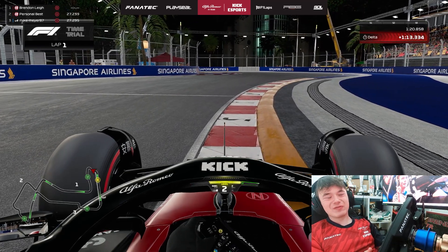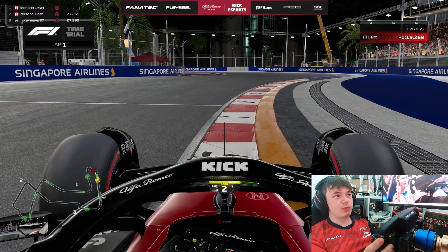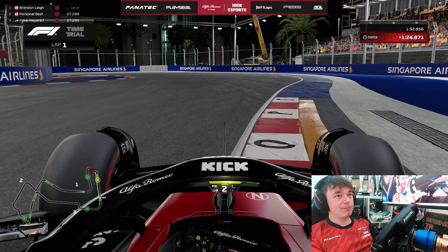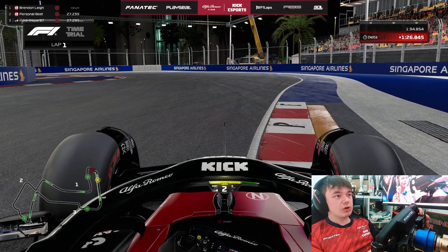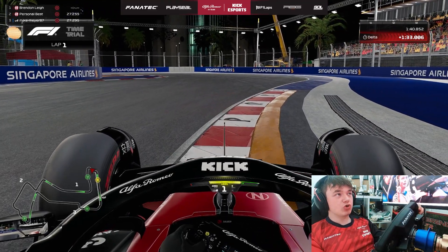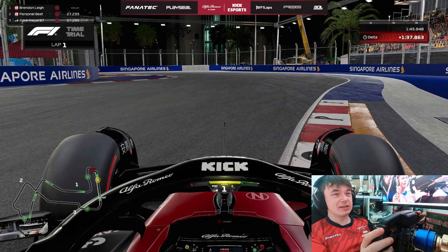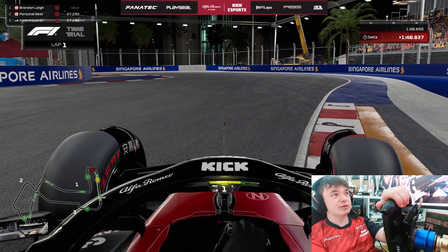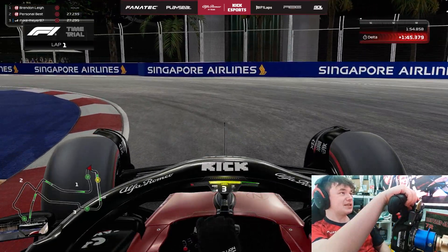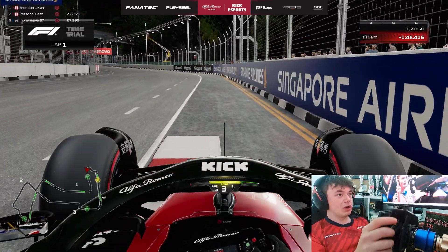Turn 2 doesn't really exist — it's not really a corner. You're just looking to set up turn 3 as much as possible, with all importance on setting up the exit. Drive all over the entry curb of turn 2, trying to keep the car as straight as possible, aiming towards that gap in between the Singapore Airlines barrier where it's nice and grey. That will give you a good line aiming towards the apex, looking for a mid to late apex as traction could be very slippery, using all the road right up to the white line.